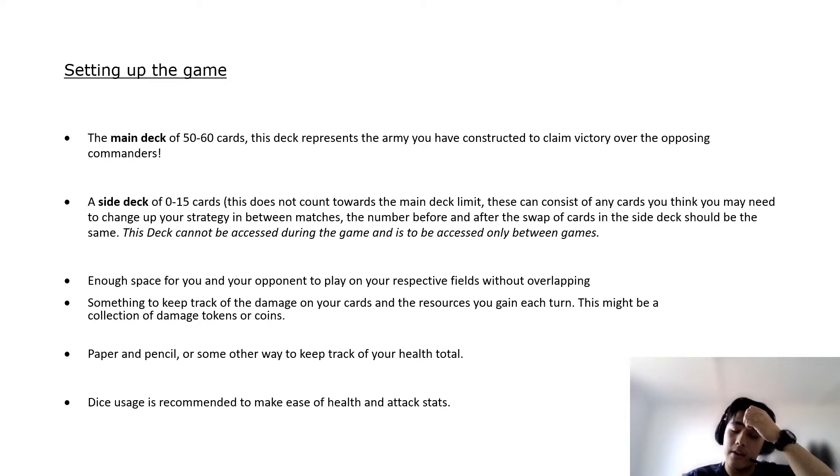Something to keep track of damage is definitely useful because there's quite a bit of number tracking — taking damage, applying damage, healing damage — because we want each unit to feel like a proper fight where health loss carries through. Dice is always a good option; you can put it on either side of the card to track attack and defense. Pen and paper is also a very good method to keep track of overall health and resources.